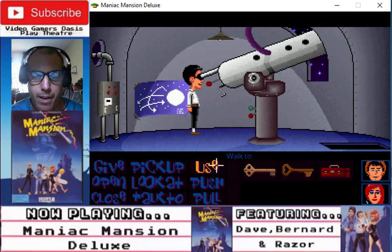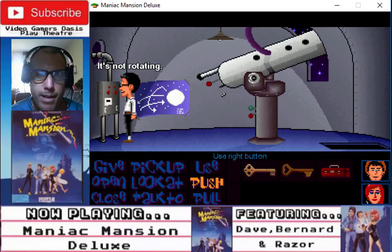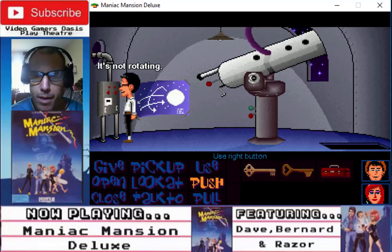Okay, use right button — it's not rotating. Control Panel. Use left button — it's not rotating.